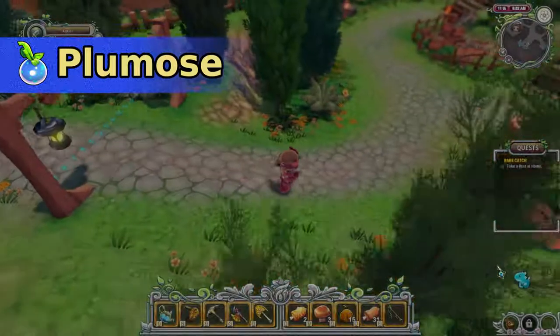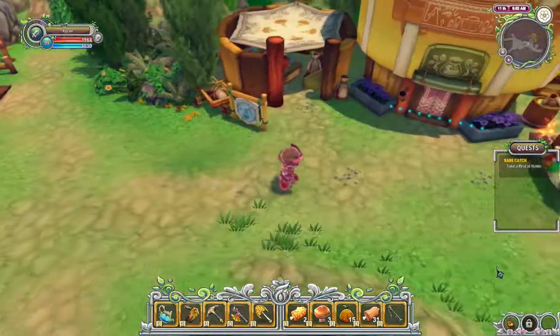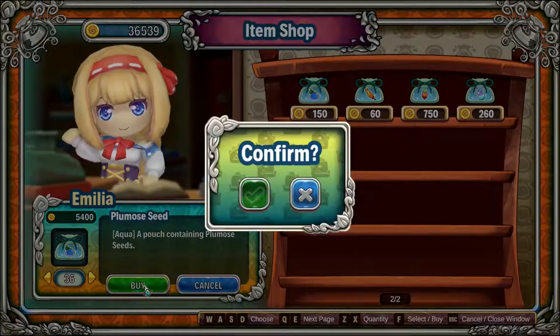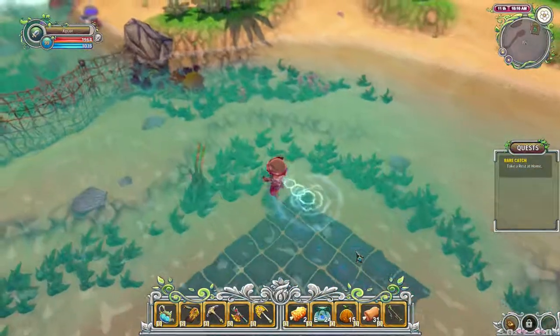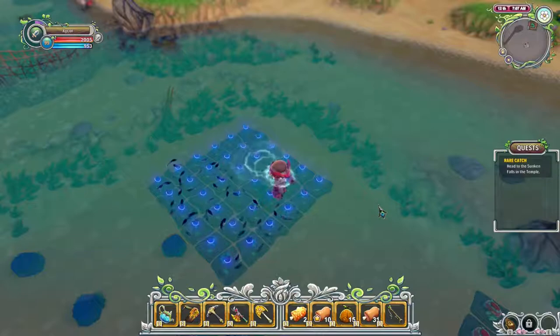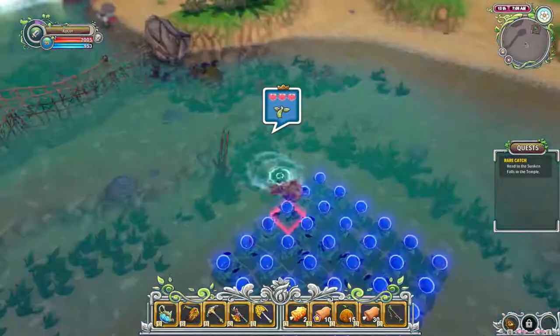The first crop is Plumus — not fully sure how you pronounce it. They kind of look similar to a blue plum, maybe underwater, so it's kind of strange. You can buy them from Amelia for 150g per seed. It's one seed — you only get one plant out of every seed. You get one to two Plumus per harvest, and they regrow pretty quickly.